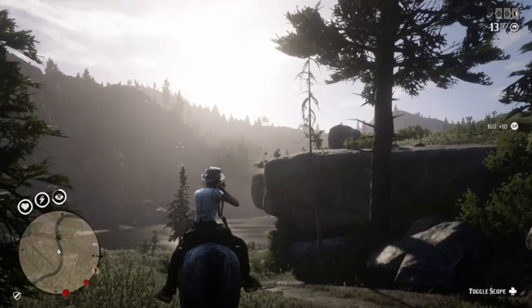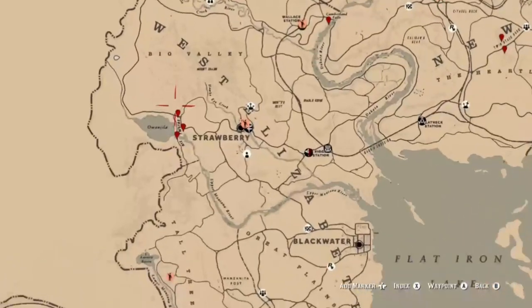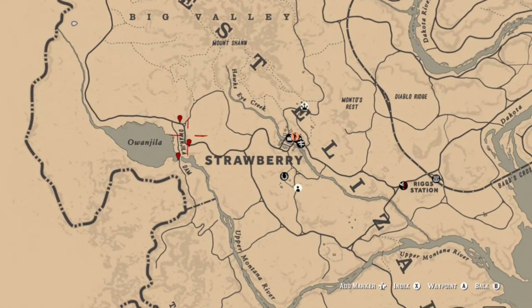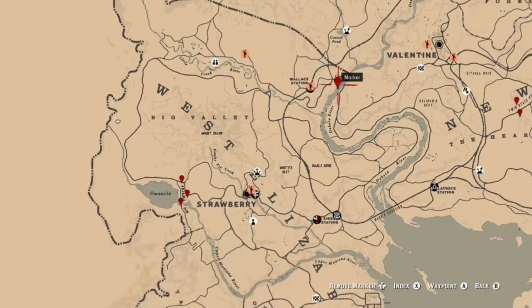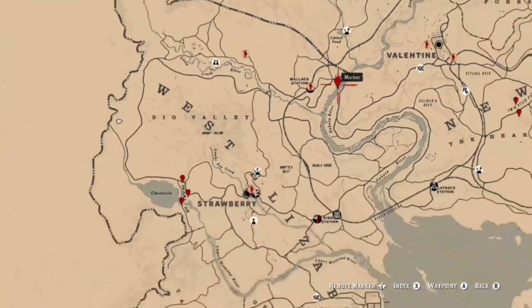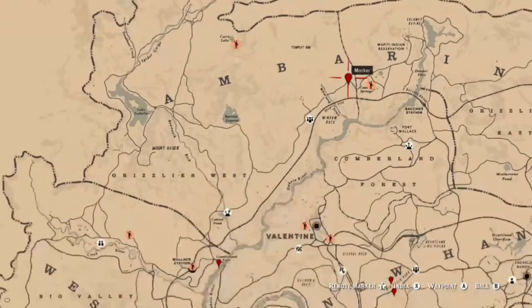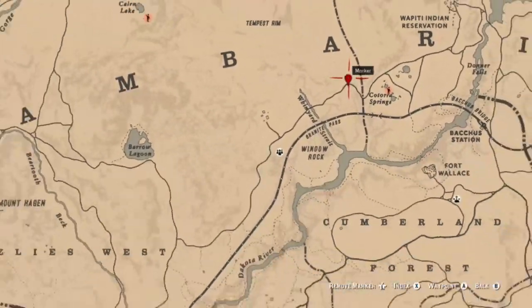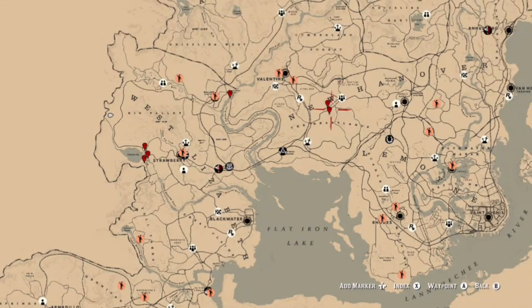If that happens, leave the area and come back. Always try to look for these during the day. At Twin Stacks Pass, be strategic — if they're up on the mountain peak, shoot it down and it'll fall down the mountain, or shoot the rock underneath it to make it fly and then shoot it in the air. There are also three locations for eagles at Lake Owingila, a spot at Cumlin Falls on the cliff overlooking the water, and up near Window Rock.